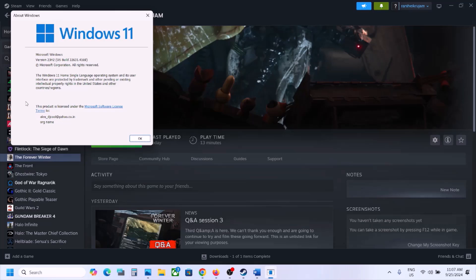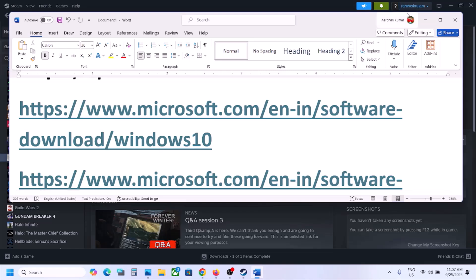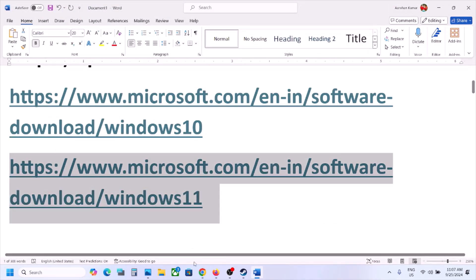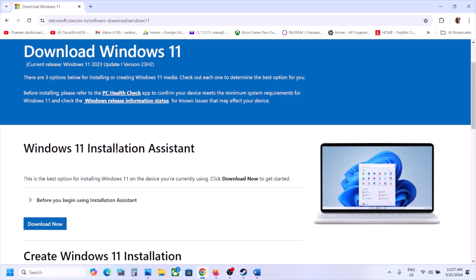Windows 11 users, make sure that you update your Windows to the latest version — right now the version is 23H2. Copy the link provided in the video description, open it in a browser — it will take you to the Microsoft website. Here you can see the Windows 11 Installation Assistant. Click on Download Now and run the EXE file.